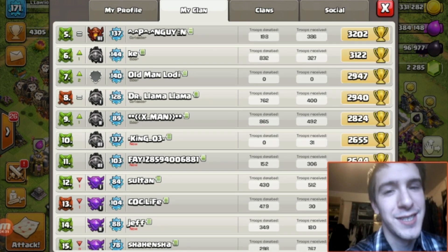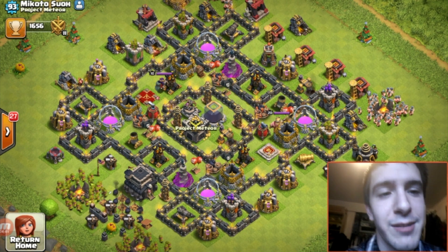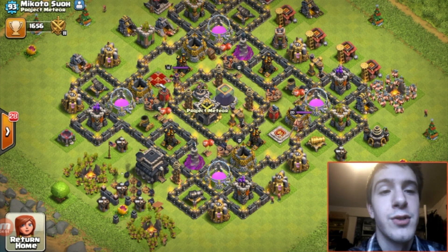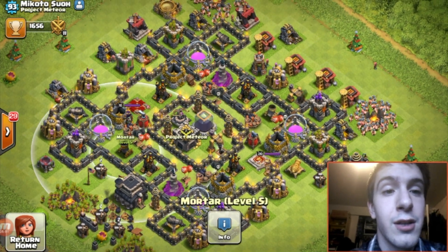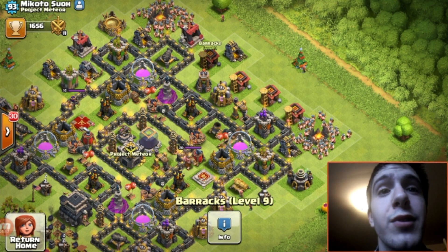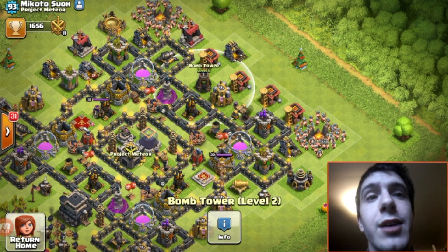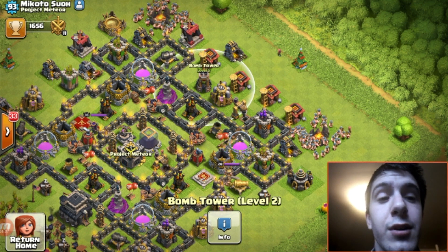If we take a look at Makoto Suho's base, this would be an example of how you'd want to upgrade your base. We have been constantly doing the heroes and the walls, but if you notice, we do not have the third or fourth mortar, and we do not have the third or fourth wizard tower. We do have the bomb tower, and I believe that adds a lot of weight — I have a level two bomb tower on my base, which if we check the tables, level two adds 820 weight.